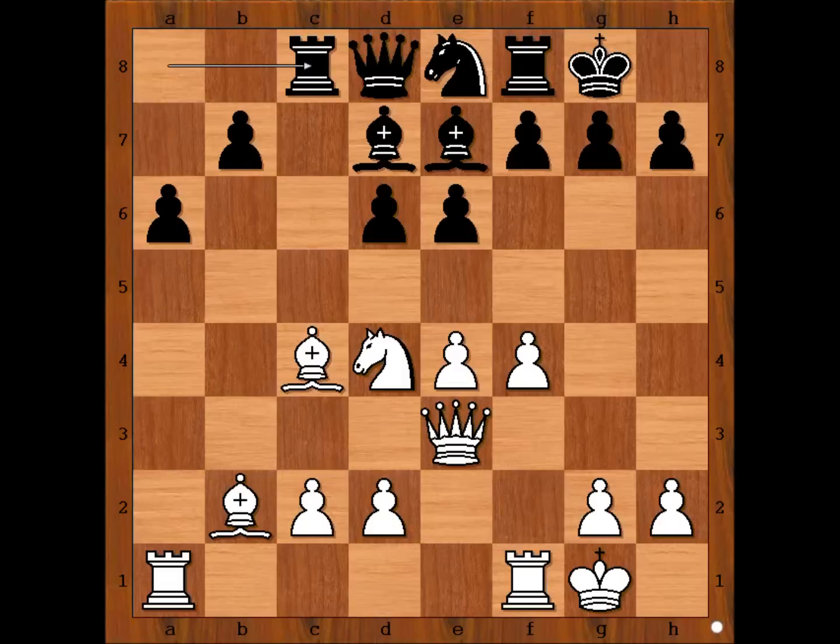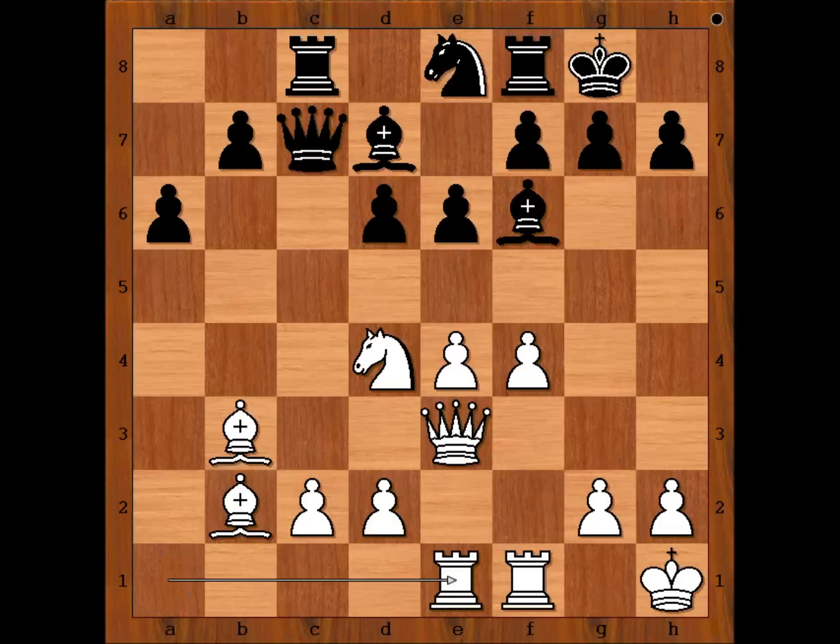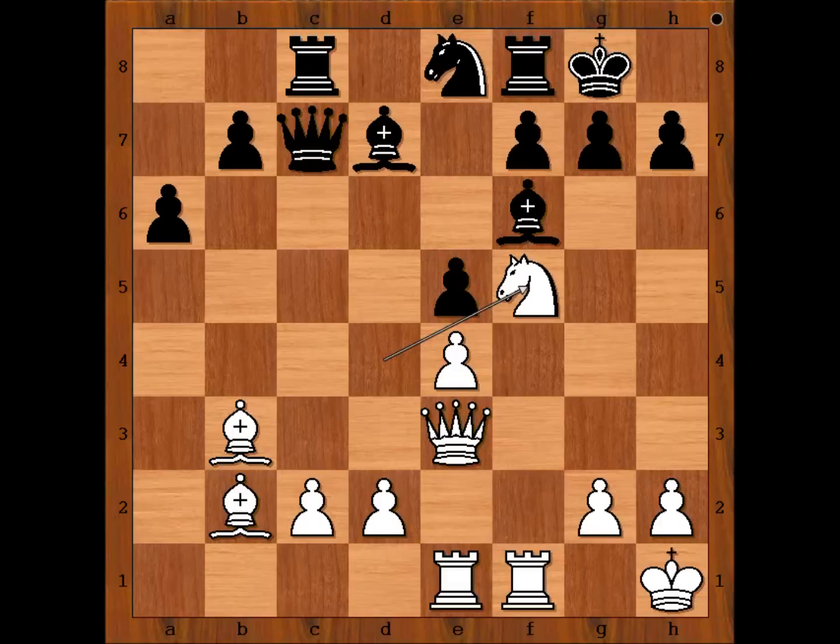Fifteen moves have been played. Black is standing his ground. White has more space, and note how White's Bishops are aiming at Black's King. The Bishop is under attack, so Bishop to B3, Queen to C7, King to H1 just in case for King's safety, to avoid any surprise checks along the long diagonal. Bishop to F6, Rook from A to E1, E5, F takes on E5, D takes on E5, and Spielmann played Knight to F5.